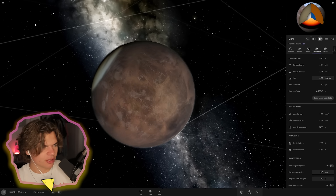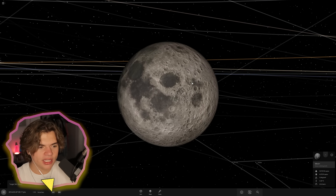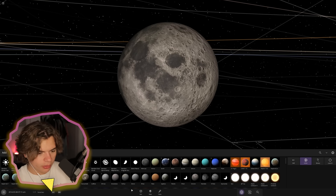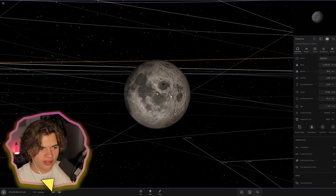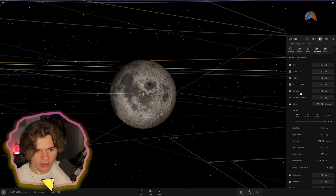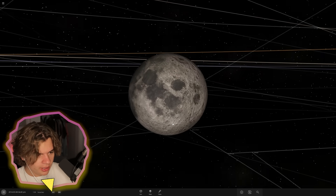We're going to try again on the Moon. Here we are. In previous versions, to terraform the Moon you actually had to add a tiny bit of hydrogen just so water would stay on it — I wonder if they fixed that. We're going to start by throwing a small asteroid that has oxygen on it to give us an atmosphere on the Moon. We'll add a little water, some oxygen, carbon dioxide, and nitrogen, and see how that goes.